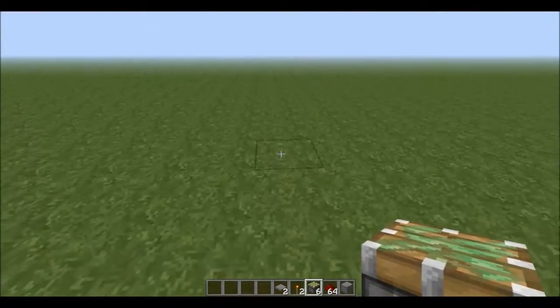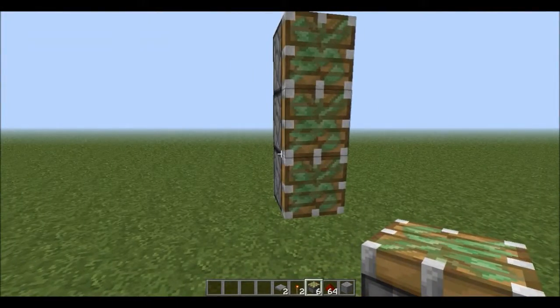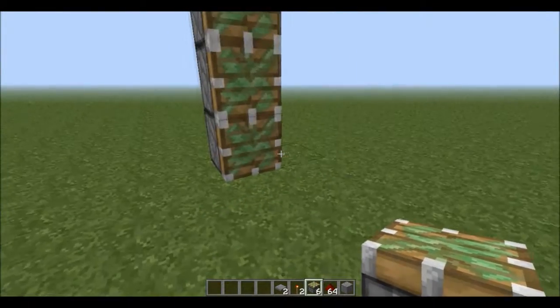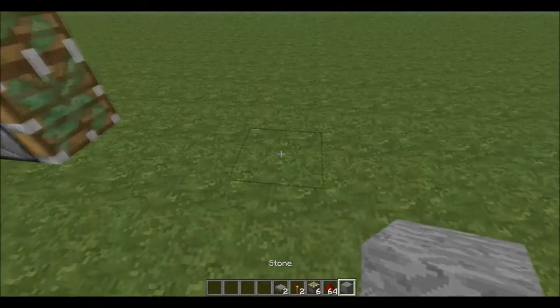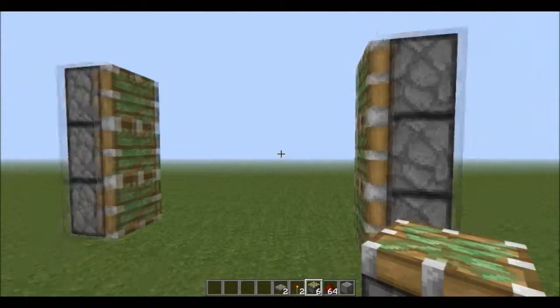For the setup, you just put 3 sticky pistons on top of each other like so. Count 4 blocks away from each other to put up the other 3. So you should have this.